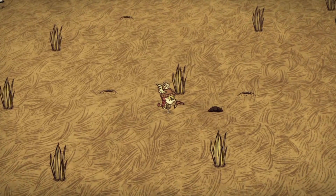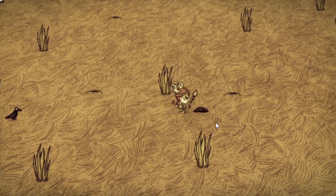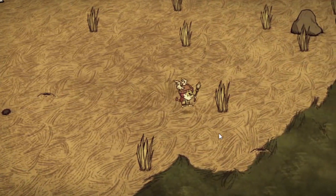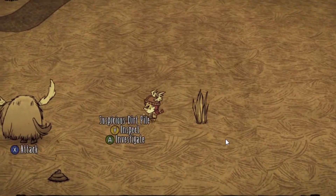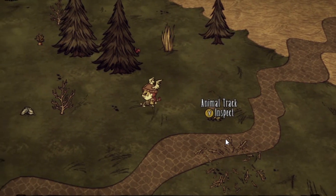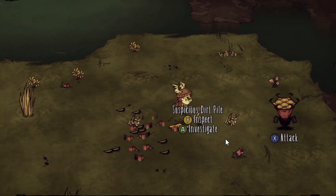In Don't Starve Together, sometimes we see a suspicious dirt pile on the ground and don't know what that is. In fact, it's a signal of fortune. When that appears, we can examine it, and after that there will be another one appearing nearby. We need to keep examining until we see an elephant-like animal.